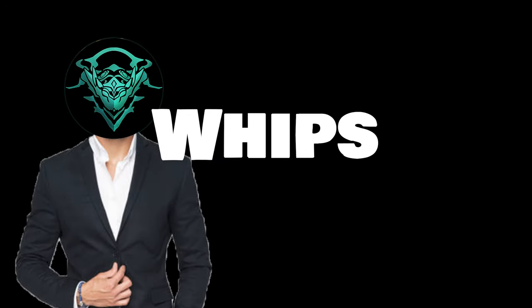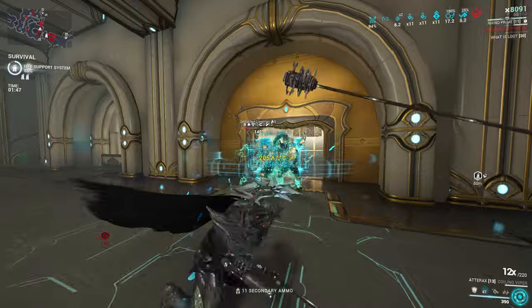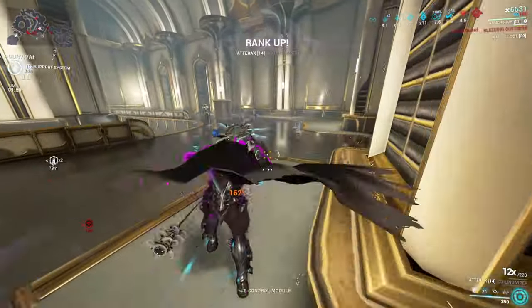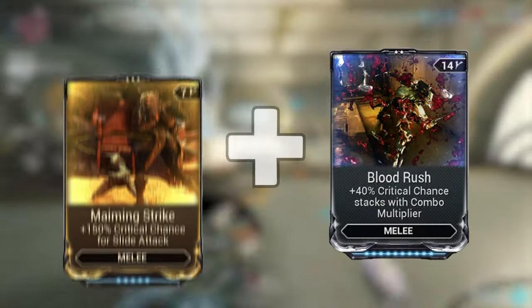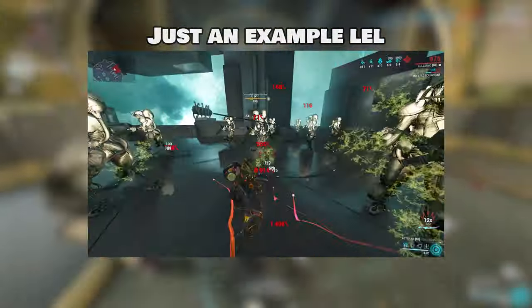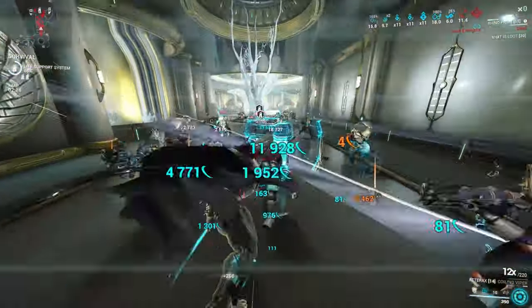And then we have the one and only, the king, the slash demon, the true spin-to-win, the monarch of all whips — the Atorax. This bad boy held the spin-to-win meta because it's just a pure slash beast. For those confused about the spin-to-win meta: basically there's a mod called Maiming Strike. Pre-nerf, this mod gave flat 90% crit chance when sliding. Paired with Blood Rush, you had red crits. On top of that, the old melee mechanics meant line of sight was not enforced, so you could just slide through missions and damage enemies through objects and walls.